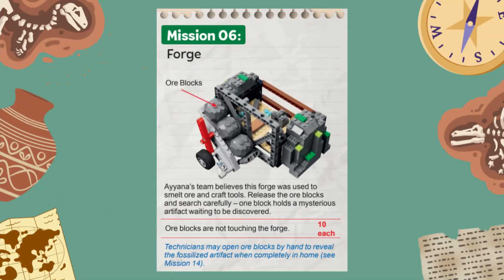Welcome to the 2025 First LEGO League Challenge Unearthed Robot Game. In this video we are showing you two solutions for solving Mission 6 called Forge with the Spike Prime Advanced Driving Base built from instructions provided in the Spike Prime app. We are also showing you where to find the build instructions for the robot at the end of this video.